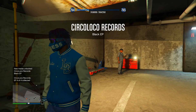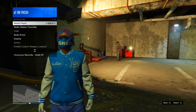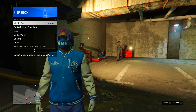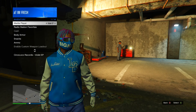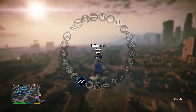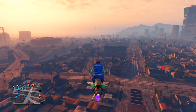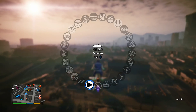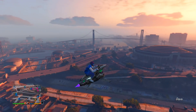Now that you've collected all five media sticks, you can check the new radio station. Go to your interaction menu, then inventory — at the top it should say 'Media Player.' There's a whole list of songs you can choose from, different EPs and albums. You can also listen to it on the radio in any vehicle. If you hadn't found all five media sticks, you wouldn't be able to hear any of this music.